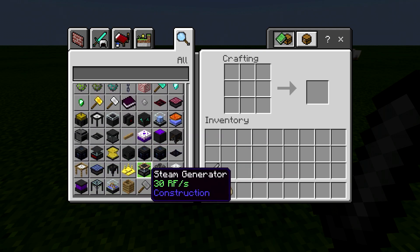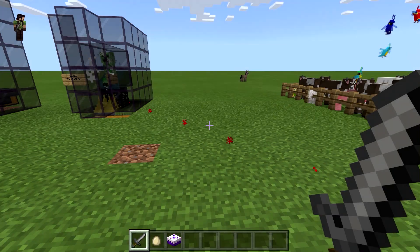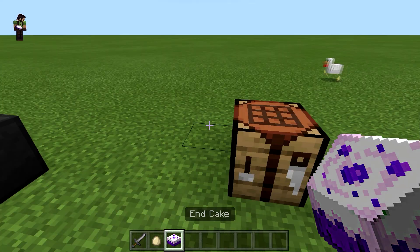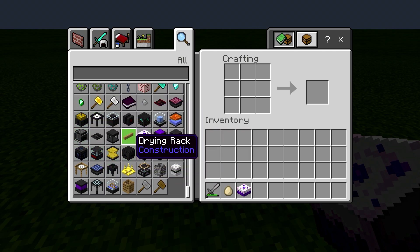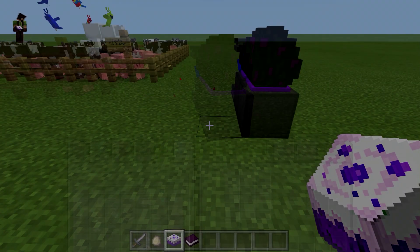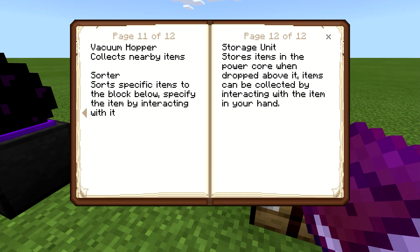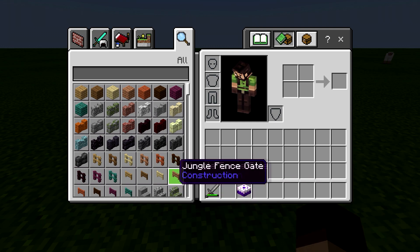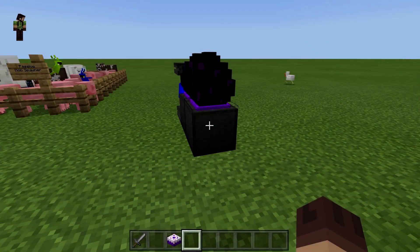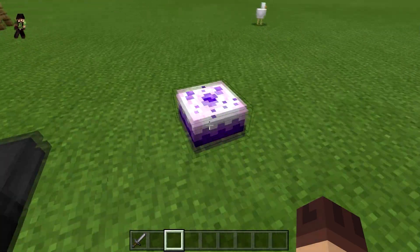With the void miner you can get ancient debris, and with ancient debris you can get netherite. So doing the mob spawners was really the last item in this list — we've covered pretty much everything. There's a book included that tells you about the different stuff available in this mob pack. The last item we haven't looked at is this end cake — supposedly if you eat it you go to the End, so let's try it.